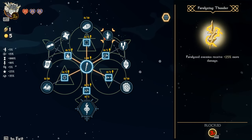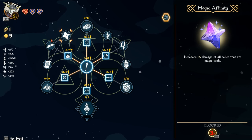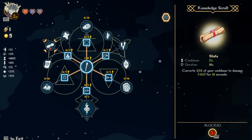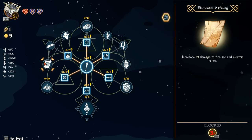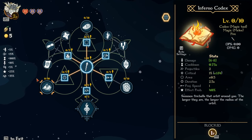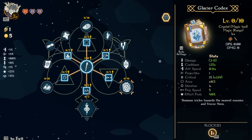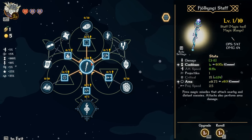Paralyzed enemies receive plus 25% more damage. Thunder Codex. Then you got increase 5 damage of all relics that are magic tools. Converts 25% of your cooldown to damage. Increase plus 9 damage to fire, ice, and electric relics. And there's the Inferno Codex — summon fireballs that orbit around you. The larger they are, the larger the radius of the orbit. Summon lightning bolts that fall from the sky and strike enemies, and summon icicles toward the nearest enemies and freeze them. Fire magic missiles that attack nearby.